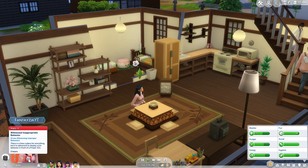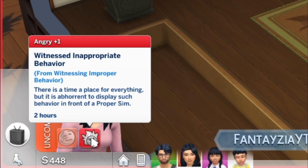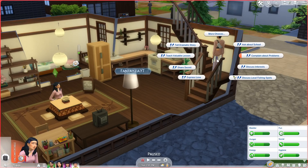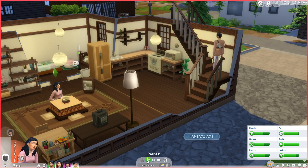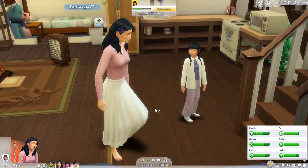I put socks on all of them except Naomi because she's wearing little flats. There's also a new moodlet for Naomi — 'Witness Inappropriate Behavior' — it says: 'There is a time and place for everything, but it is abhorrent to display such behavior in front of a proper Sim.' So she doesn't like that Kaya kept her shoes on. We can teach a valuable lesson — she's going to go ahead and do that.